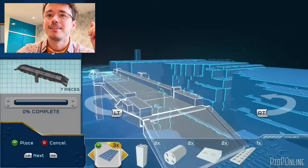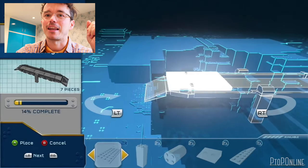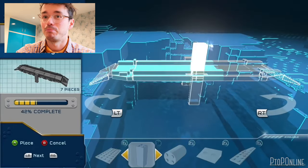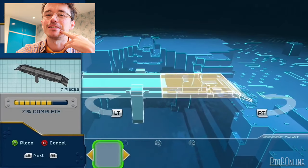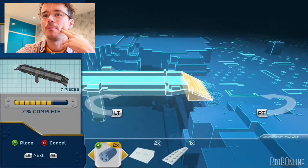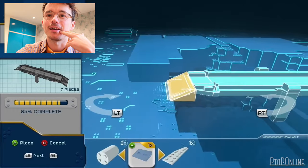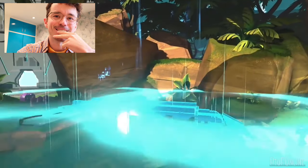Some elements of the environment are destructible — not many, but a fair amount. Once you've collected bricks from around the environment, you can build actual bridges or pieces of the environment that you need, which is so creative. I think that was in a Lego Hobbit game recently that I was playing. I just love it — I absolutely love it.